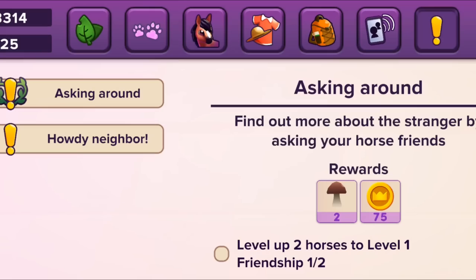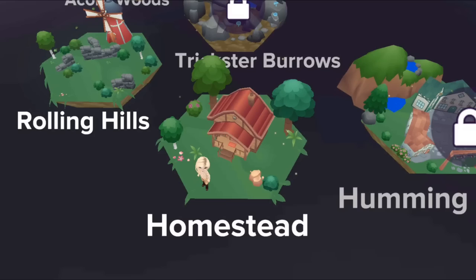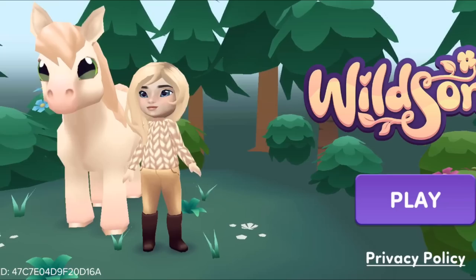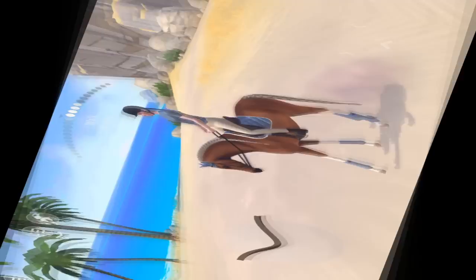There are quests, things to collect, the cutest ponies to befriend and a few maps to unlock and explore. I genuinely really like this game and appreciate how they've embraced the limits of mobile gaming with a super simple and super cute graphic style. The game is easy to pick up and play, you get free gems every day and it's overall very enjoyable. You can get the game on Google Play or the App Store.